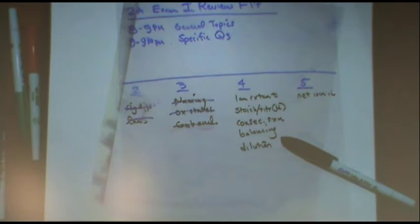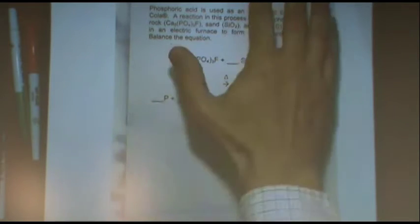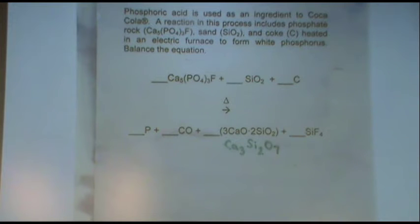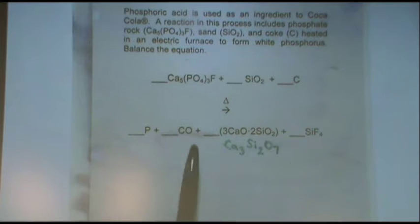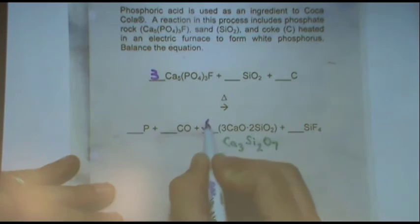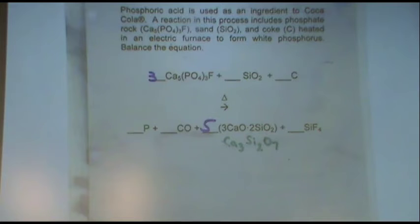Ah, here it is. Coca-Cola, whatever the reaction is. Okay, here it was. All right, how I do these — they can be of different kinds of difficulty. This one is of one particular style. I would look for the most complicated molecule, which is one of these two. And I'd also find what appears only once per side. For example, calcium appears once per side.